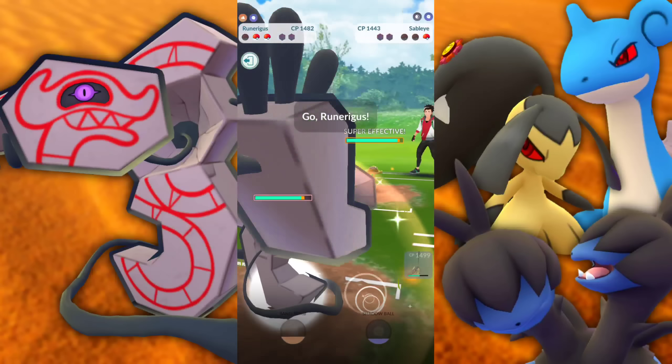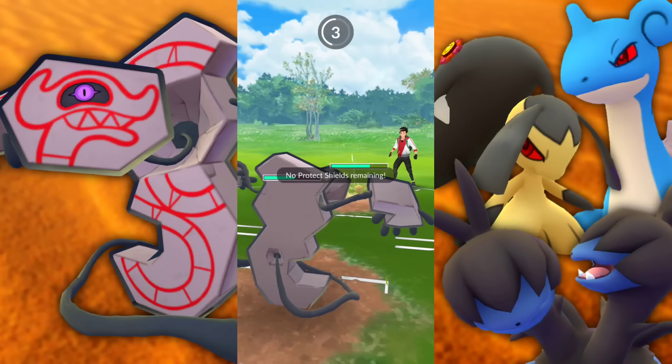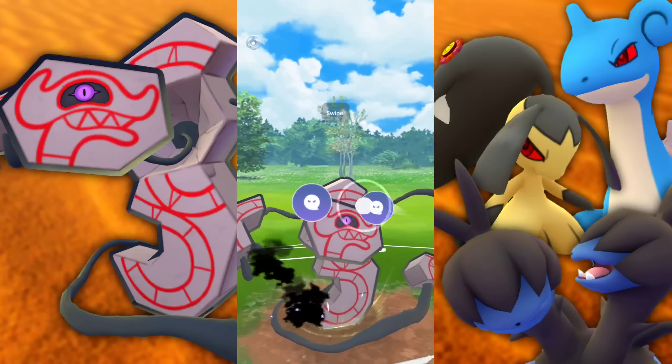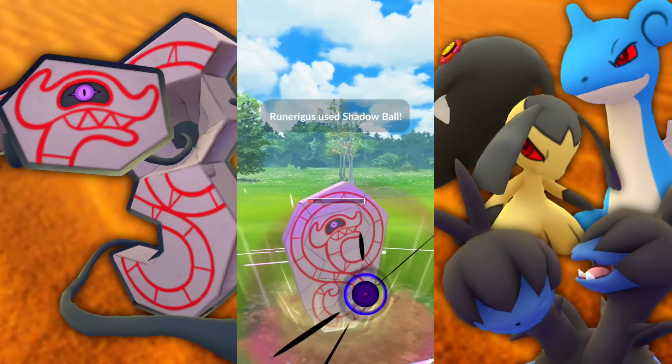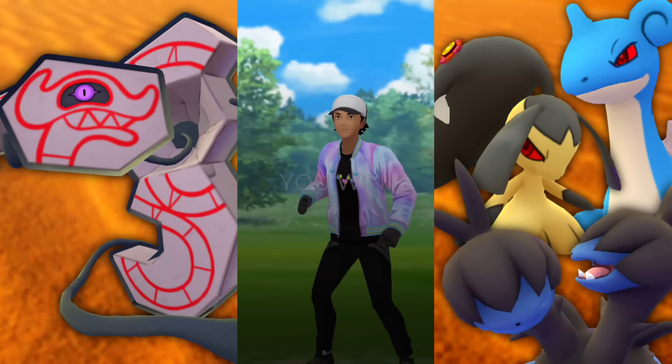Look at this Fairy Wind in combination with Shadow Mawile — it's just amazing. I did swap into Runerigus because I wanted it to get a little more play. They go for a Shadow Sneak — we survive it. Shadow Ball is going to do a bunch. We're going to have a double KO, but we still have Mawile on the back, so we're taking that win.